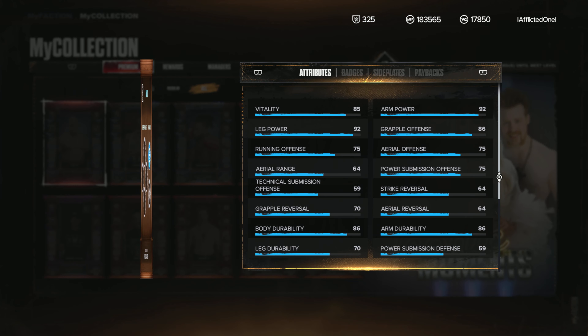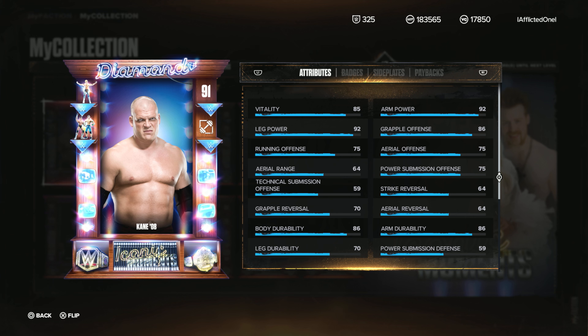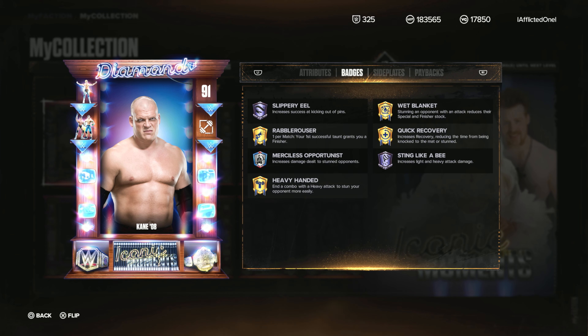We've got the Kane '08 — which does not appear to be a persona, which is weird. He has Sting Like a Bee, Heavy-Handed, and Merciless — the Trinity. Merciless is Tier 2. Merciless is probably the weakest part of that Trinity, to be honest. Sting Like a Bee is Amethyst, and then you have Wet Blanket and Ripple Rouser. This is a killer card right here, in my opinion — it's a really nice card.